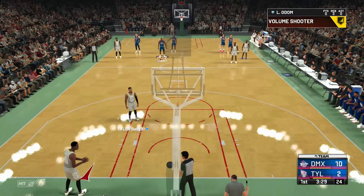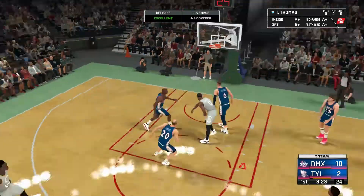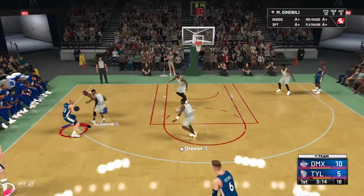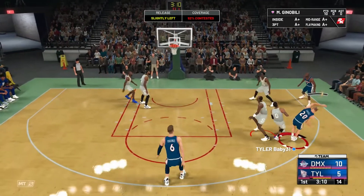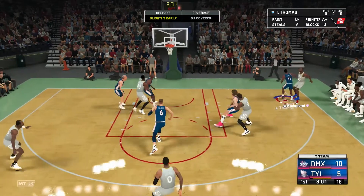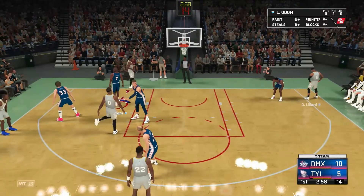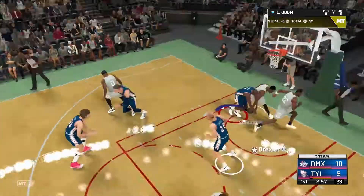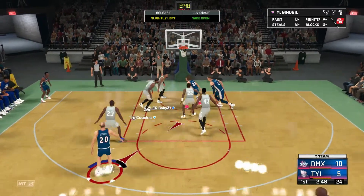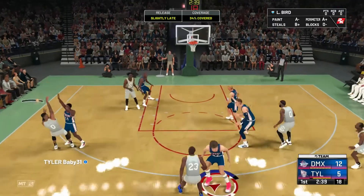Opponent brings in Pascal Siakam, Lamar Odom patrolling the paint. Isaiah is here for defense exclusively. The opponent is swarming Manu — I should have kicked it out but I was feeling it too much. Mitch Richmond bricks — get out of here. We're up 10 to 5. Give it to Chris Tops, then over to Manu — I like his running fadeaway, it's really easy to time. That's actually significant because it's one of the most effective shots in this game.